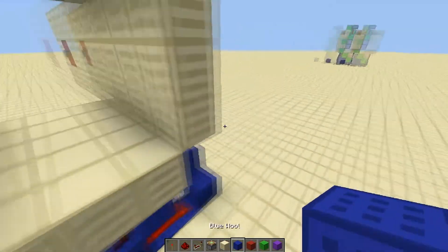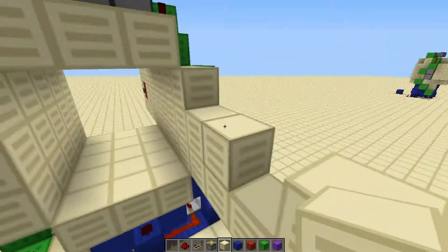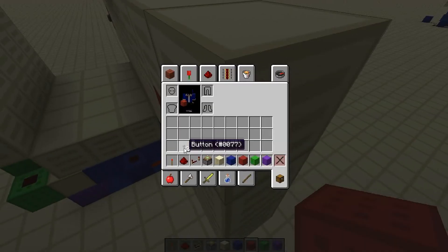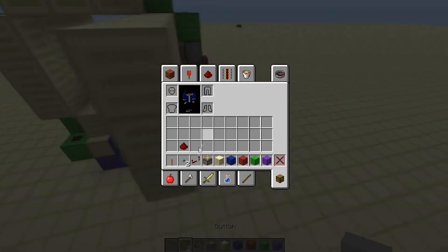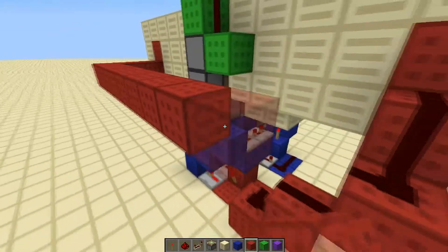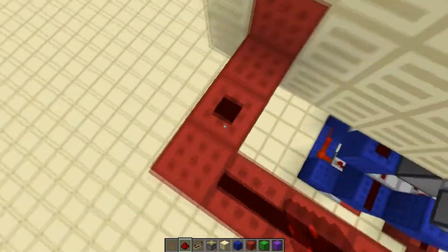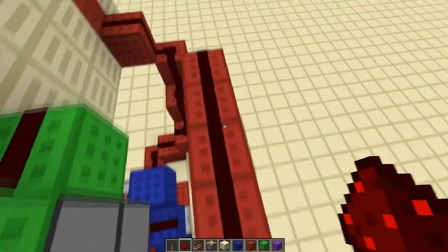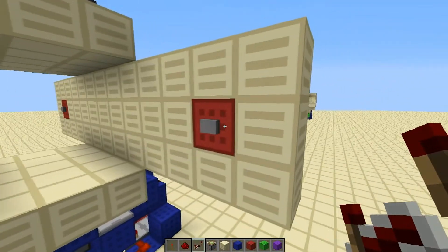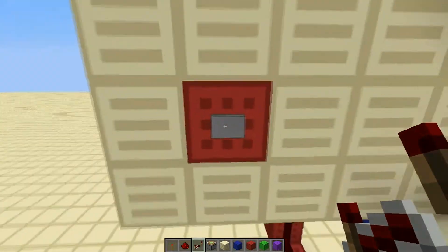If you want to open and close it on the other side, it's as simple as this — build out these parts and basically copy what you did on the other side. Place down our button, connect the pulse, and since this is more than 15 blocks we need a repeater. Now when we push our button, it should work. And there you guys have it — it's that simple.